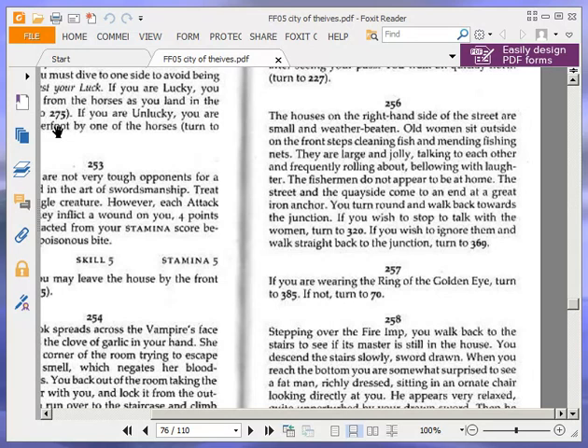The houses on the right-hand side of the street are small and weather-beaten. Old women sit outside on the front steps, cleaning fish and mending fishing nets. They are large and jolly, talking to each other and frequently rolling about, bellowing with laughter. The fishermen do not appear to be at home. The street and the quayside come to an end at a great iron anchor. You turn round and walk back towards the junction. If you wish to stop to talk with the women, turn to 320. If you wish to ignore them and walk straight back to the junction, turn to 369.